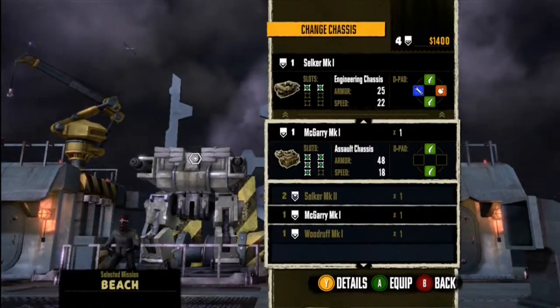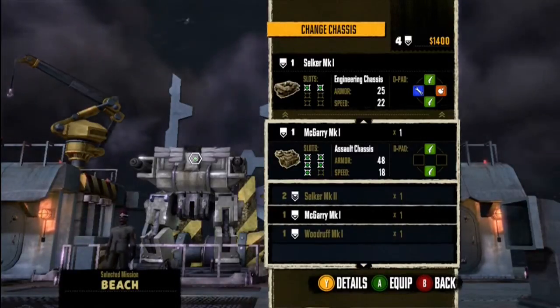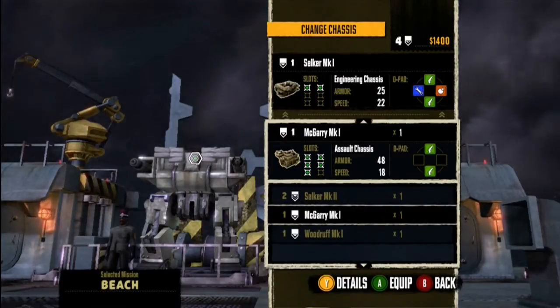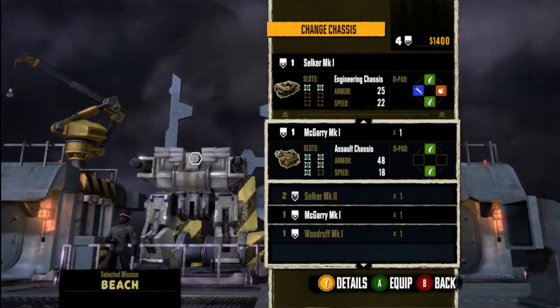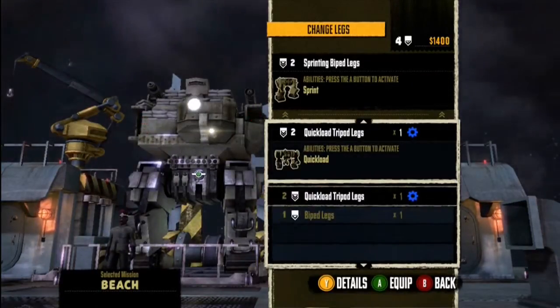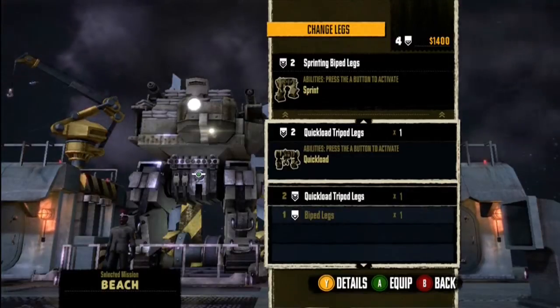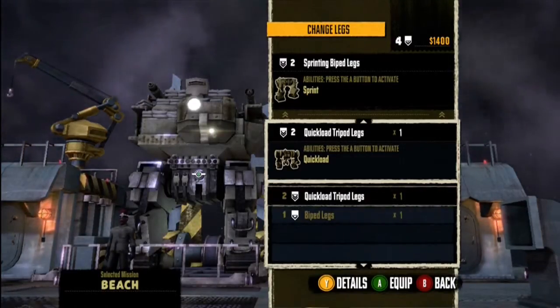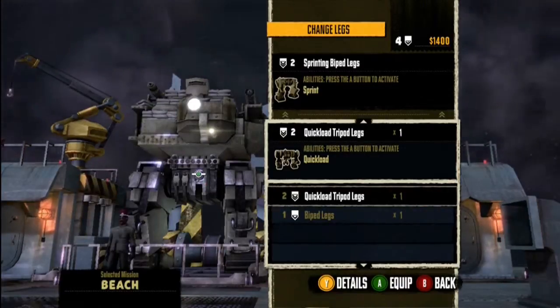Your D-pad is your turret setup. The green ones are your light turrets, the orange is your heavy, and the blue is your support. I'll go with the McGarry. For my legs, I'm going to use the quick reload tripod legs because I'm popping around artillery and the sniper — just for fun, guys — and it reloads me a lot faster.